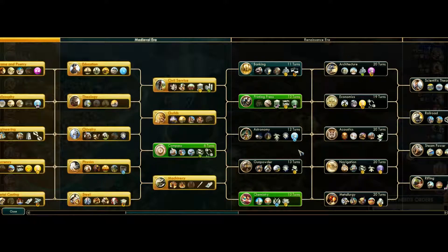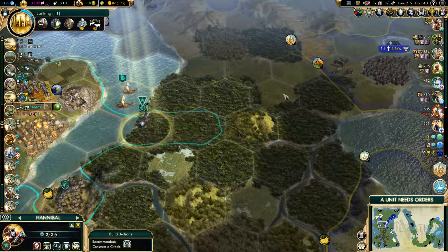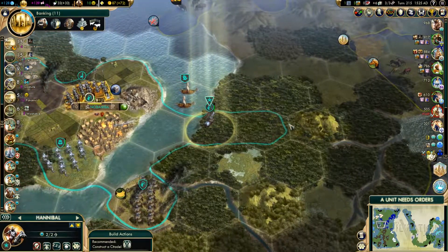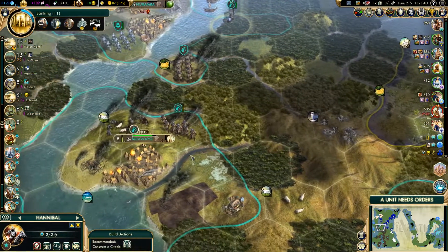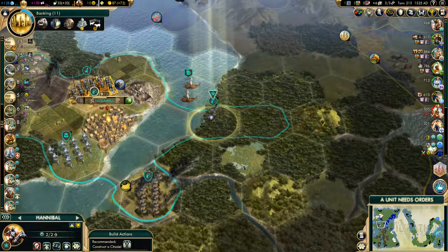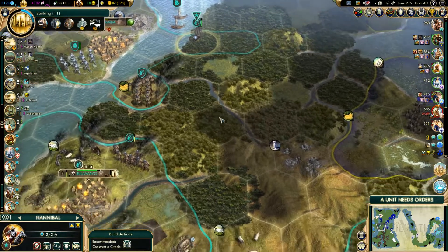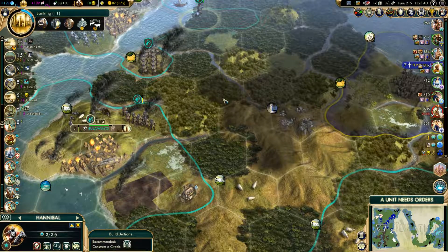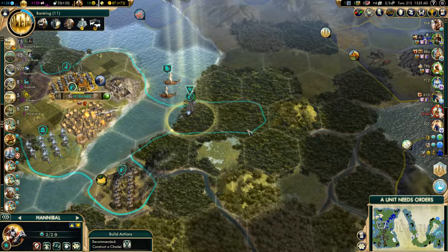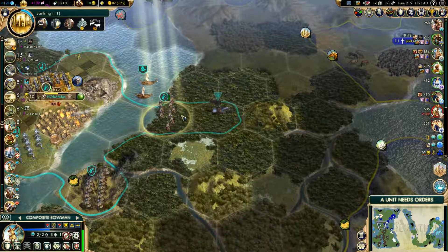If you remember in the last episode, we were trying to figure out where we would put this Great General, because we can build a Citadel. We are actually pretty close to a technology right there which gives the Citadel some additional science output. So we were going to put it out here and be able to claim all this land, but we do want it in range of a city. We can either place it here and grab these five tiles, or place it here — but then we'd have to place a city in one of these two tiles in order to make use of that.